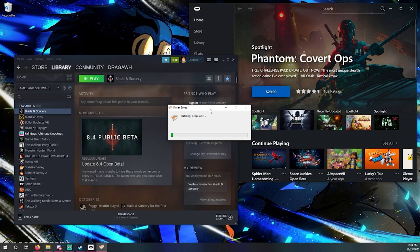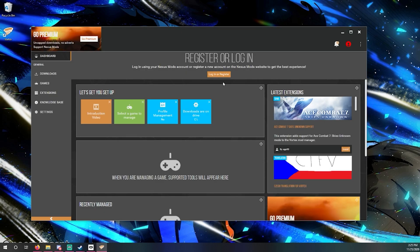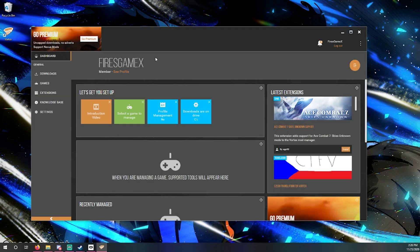Now we're going to install Vortex. Once Vortex is open, just click the Login or Register button and it should prompt your browser to open, authorize, and connect to your current Nexus Mods account. Just click Authorize — fast and simple. Then click Games.